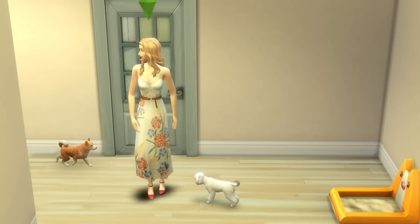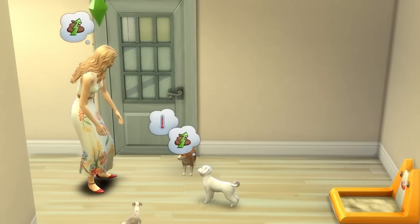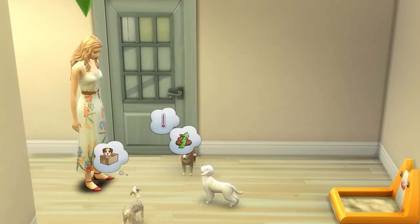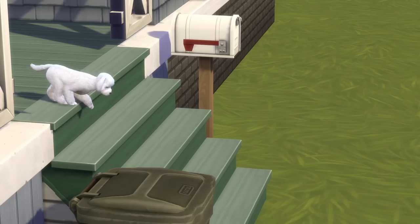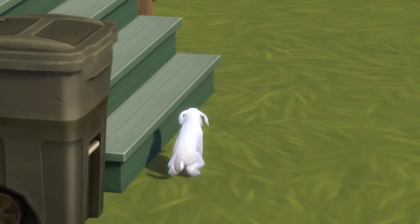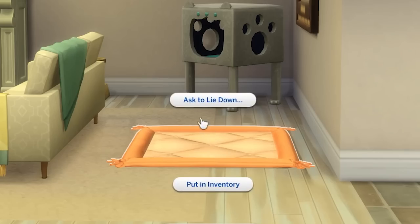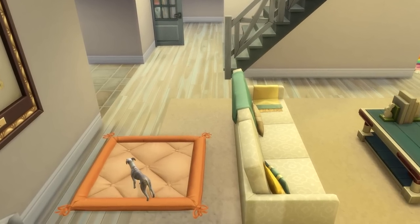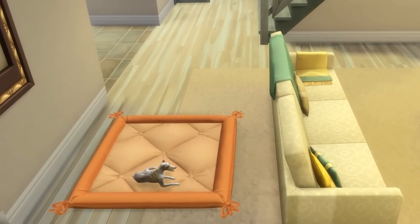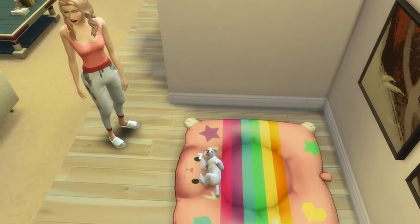For example, when your dog needs to pee, you'll notice an interaction where you can ask them to go potty, and this will help toilet train them. Asking them to go potty will also appear in the pet care section, and you can spam this to have your pet learn to do their business outside relatively quickly. Also, to get pets to stick to their beds, you'll ideally want to ask a pet to lie down in their pet bed a few times, after which they should start to become more familiar with it being theirs.